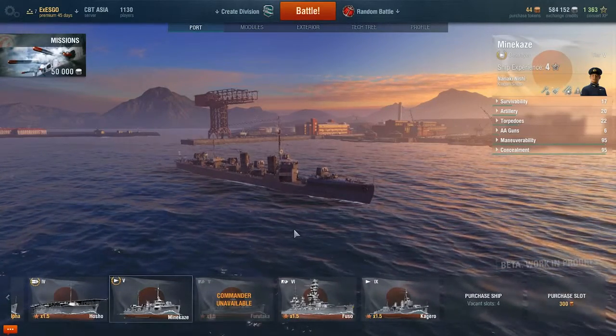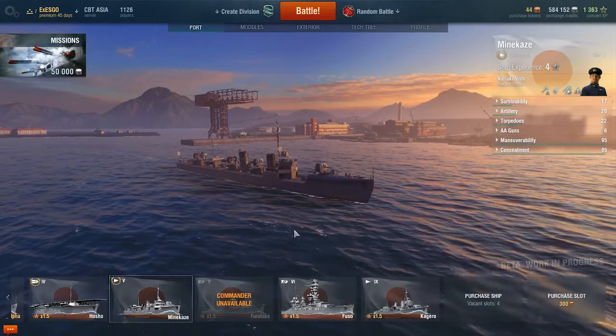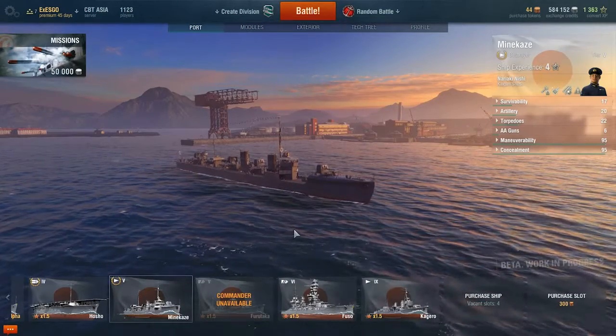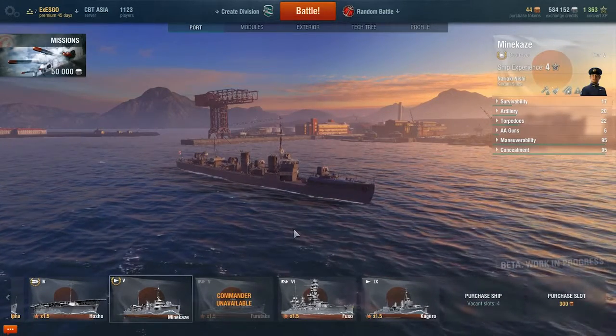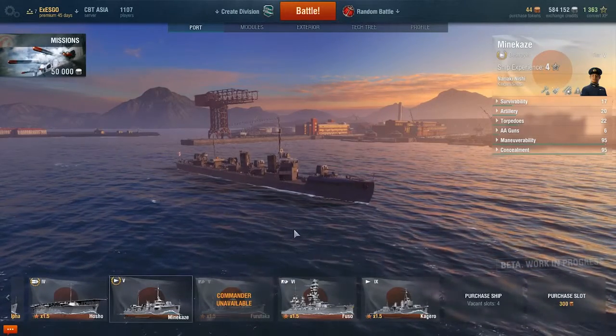The ship we're going to be looking at this week — I had a bit of a hard time thinking what ship I was actually going to look at, and then I remembered I had this little devil of a ship in my harbor: the Minekaze, which means 'summit wind,' the tier 5 Imperial Japanese Navy destroyer.